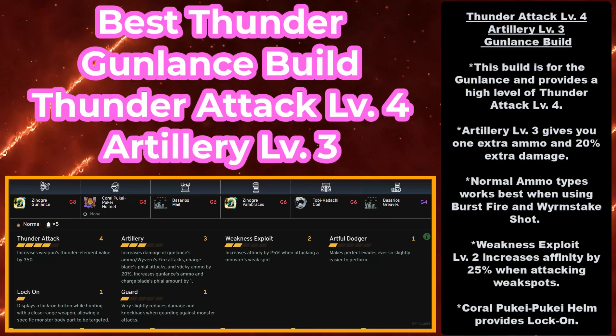However, there is one more melee build we have to talk about, and that is for the Gunlance. This is the best Thunder Gunlance build — Thunder Attack Level 4 and Artillery Level 3. This build is for the Gunlance and provides a high level of Thunder Attack at Level 4. For the Gunlance, you need Artillery Level 3 — it's the standard, as Artillery Level 3 gives you one extra ammo and 20% extra damage. You can't go any higher than Level 3, but at Level 3 you get that one extra piece of ammo and 20% extra damage, which is vital. For normal ammo Gunlance types, it works best when you're using burst fire and Wormstake shots, and when you're using those two things and everything else the Gunlance has to offer, you'll do maximum damage.